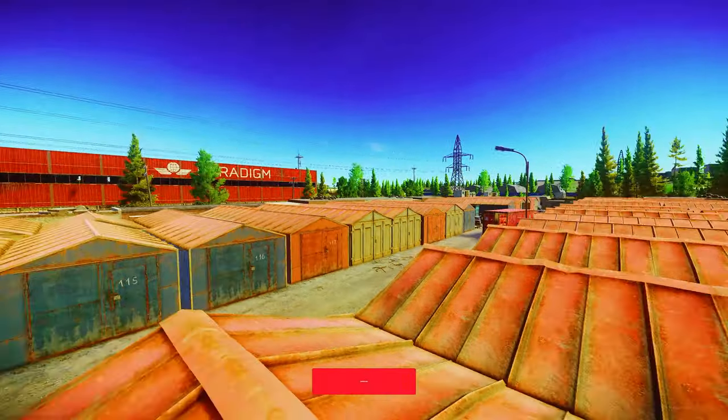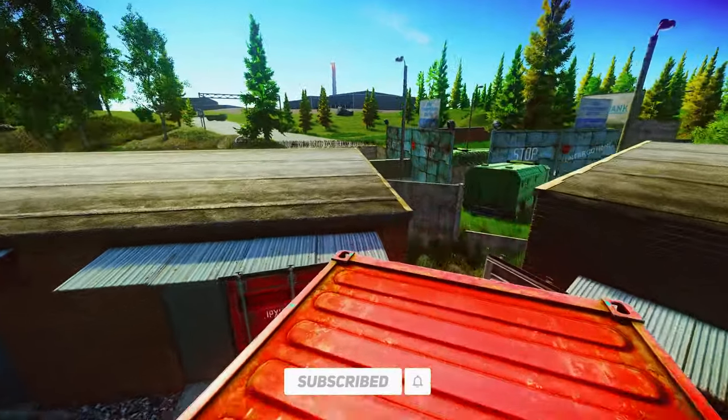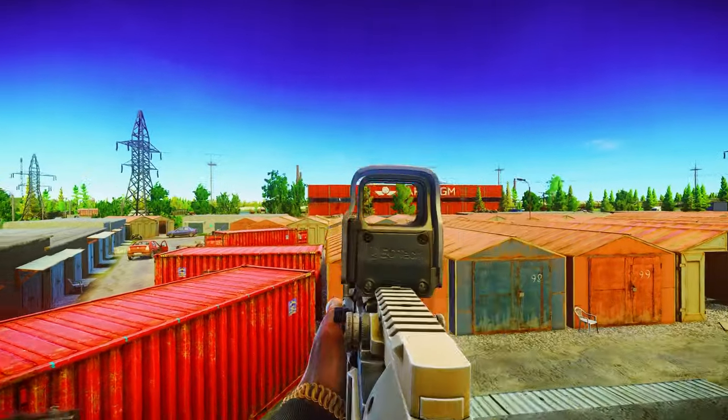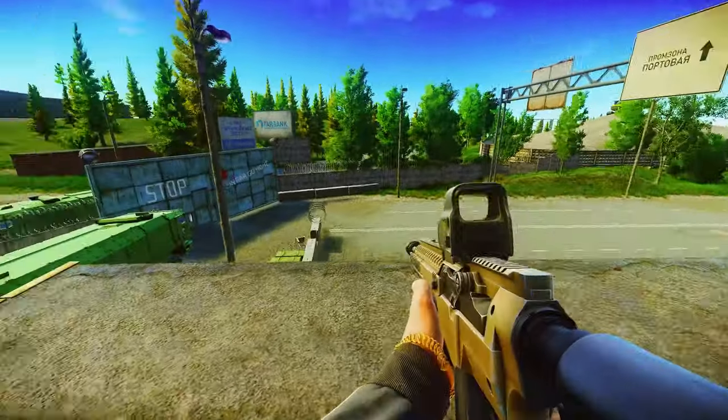We're starting off over at the storage units. You can obviously jump up on top of these — there are multiple ways to get up here, but this is just one way. If you go on this back part, you can actually see the offices in Big Red. People sit up here sometimes to try and get Shooterborn in Heaven kills.